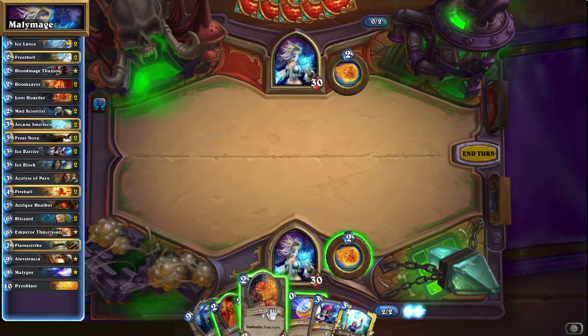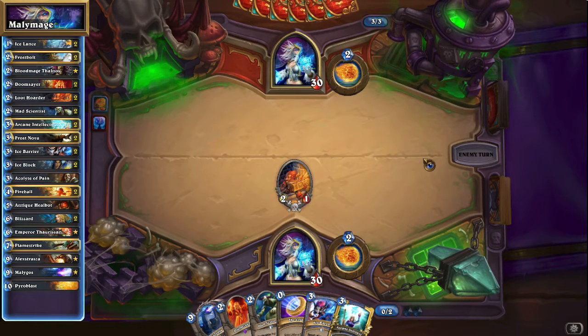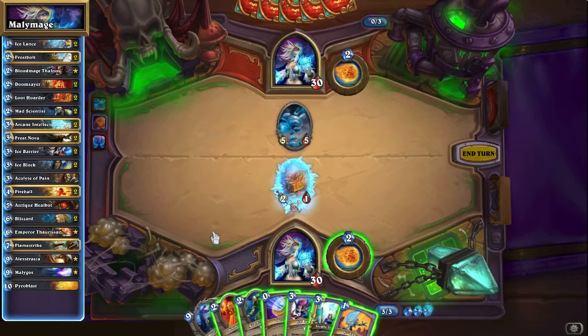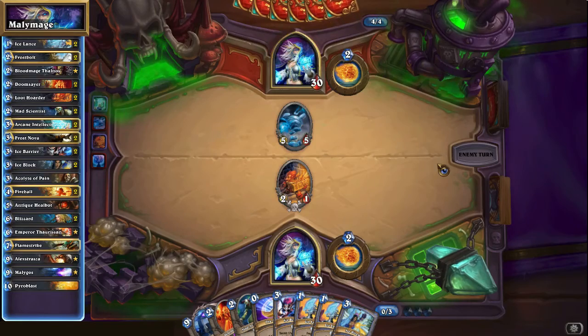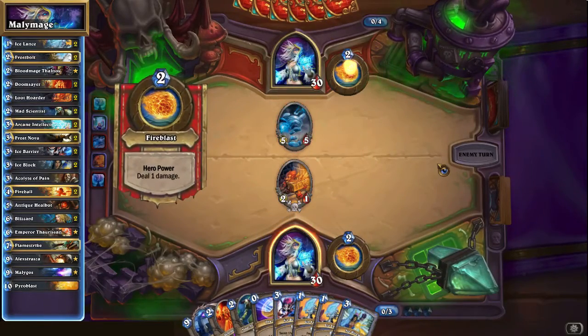I'd be tempted to Loot Hoarder here and I think I actually will. If my opponent ever powers this then I'm certainly satisfied with that situation. I might be able to - well that's a thing I guess. I'll take it. I could Doomsayer this - that means he uses a Frostbolt or something on it, which might be okay. I'm not the biggest fan to be honest, and I do want to use my mana efficiently. I really only need Emperor here.